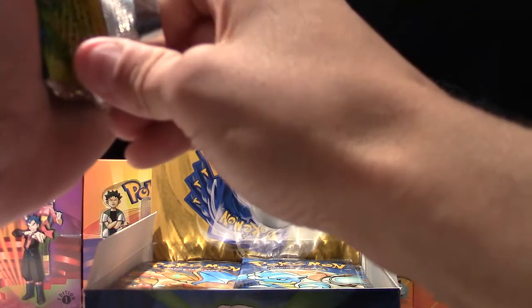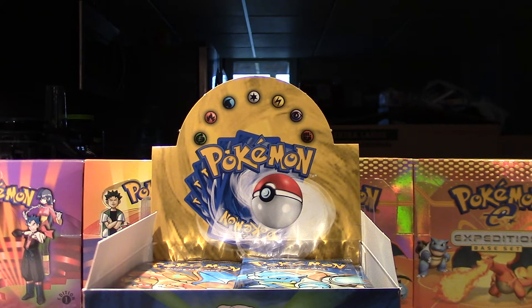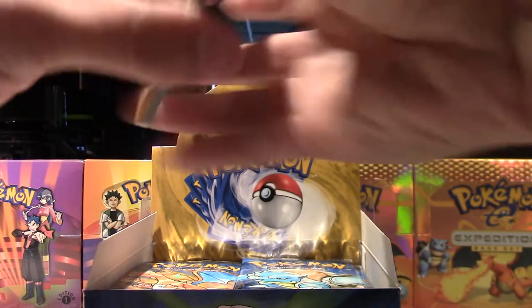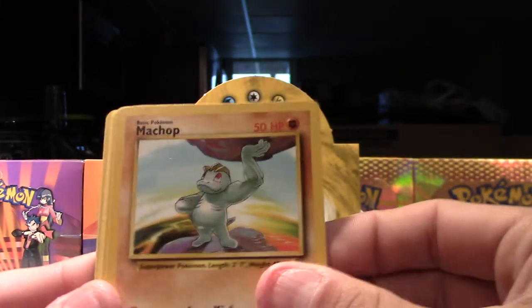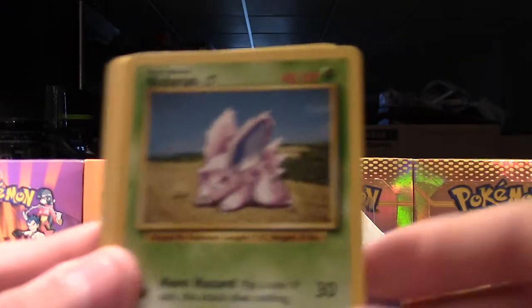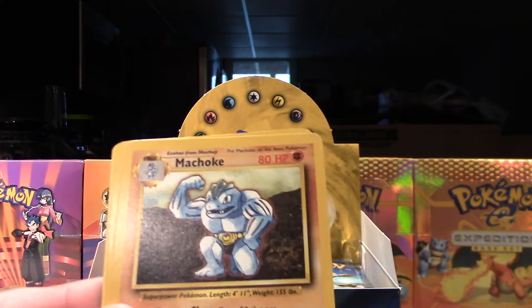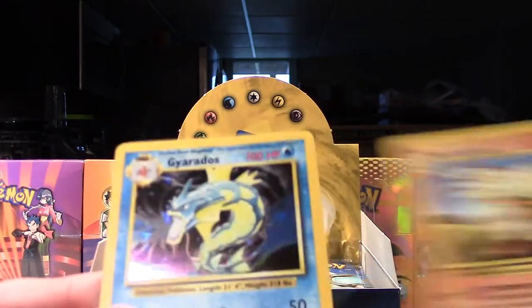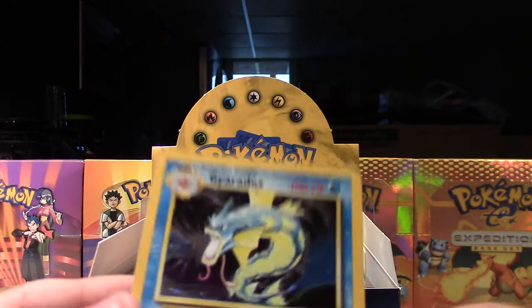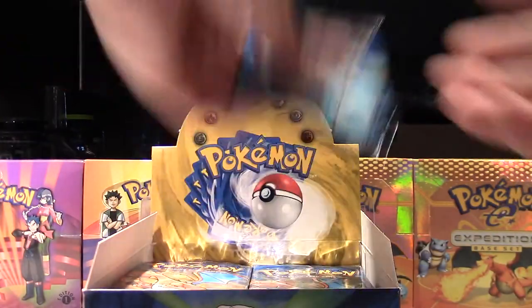Wizards of the Coast made the best ones. I'm going to pull it off and see where the rare is — the fourth one is the rare. Here we go: Energy Removal, Abra, Machop, Pidgey, Nidoran, Water, Electric Energy, Super Potion, Machoke, Arcanine, and our rare — a holo mint Gyarados! Very nice, very nice. So we have our first holo already, not bad.